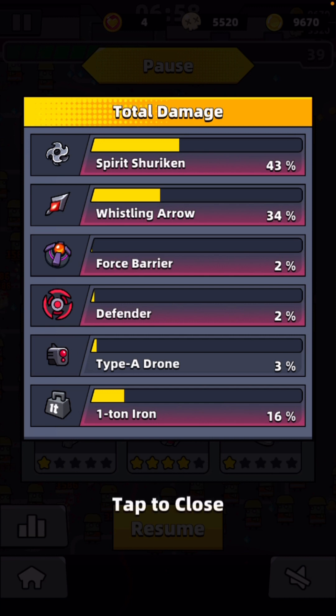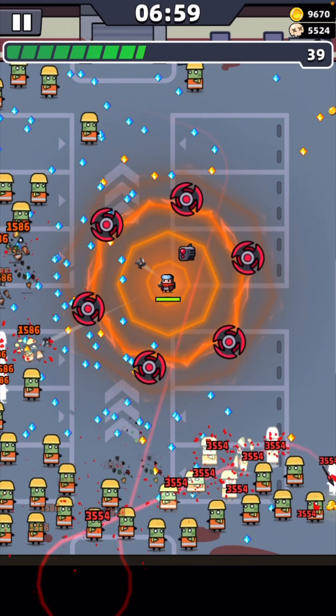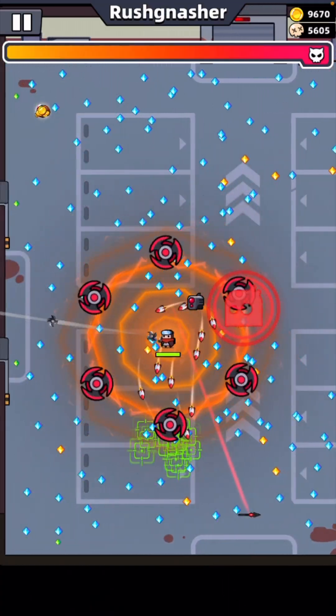Spirit Shuriken, then the Whistling Arrow, then the One Iron Ton. I wonder if the others have done pretty much nothing. I can't believe the Defender's only done 2% — it looks like it's doing so much. Maybe I'm mistaken on that. Even the Drone's done more than it. And the Force Barrier — and that's not even evolution upgraded. The One Iron Ton — let's keep an eye on those top three and see if they change over the course of the rest of the game.